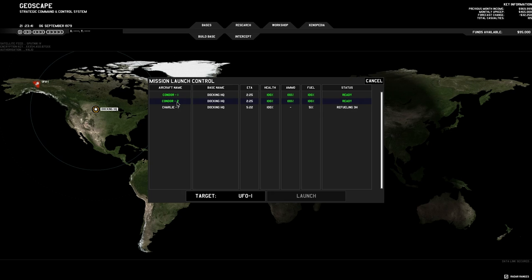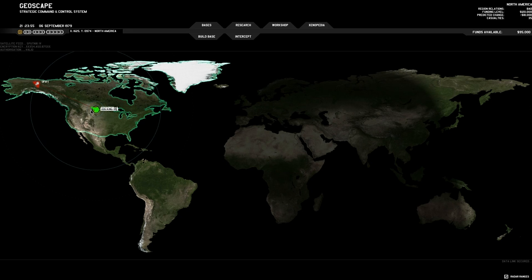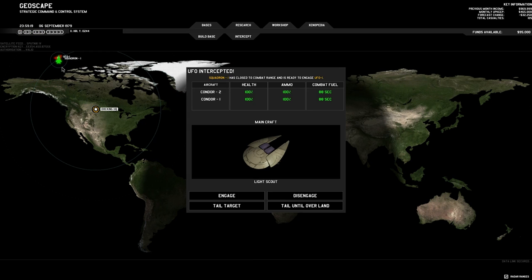We have a couple of planes. Why don't we send out Condor 2, maybe Condor 1 as well, to catch this UFO? We did find them and we'll engage. Sometimes they'll get out of your radar range and you won't be able to find them. You can send your aircraft on patrol to see if they come back. We can tail them until they're over land — that's actually been recommended. Because if I just shoot the UFO down over water, I won't be able to do a ground strike mission to recover any artifacts or technology.